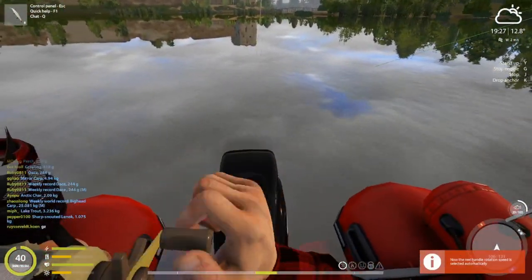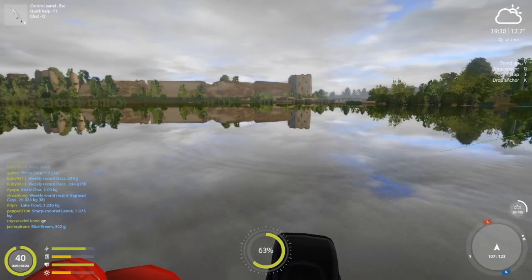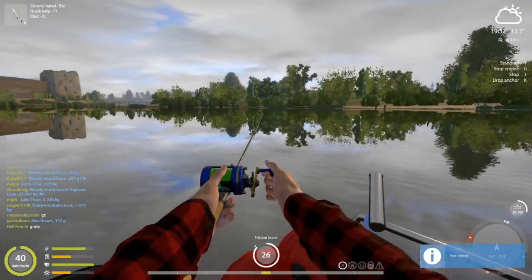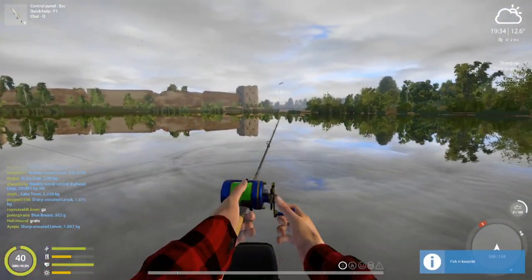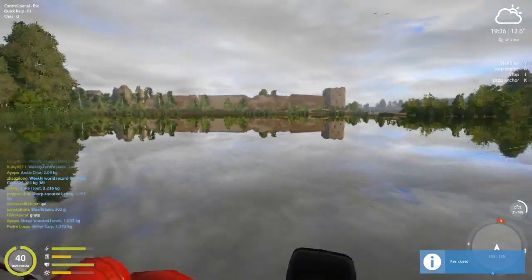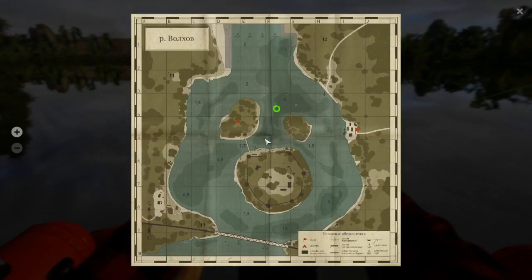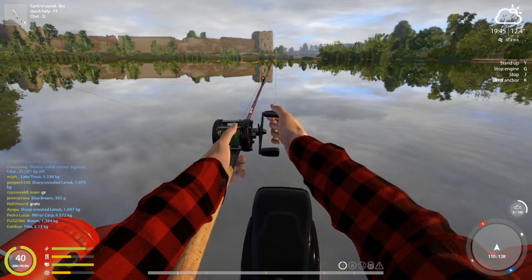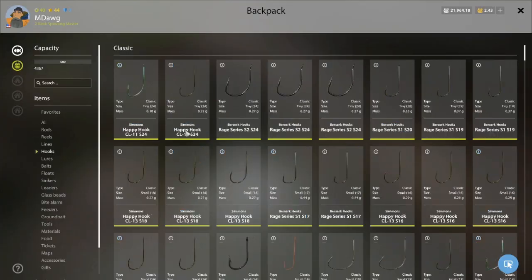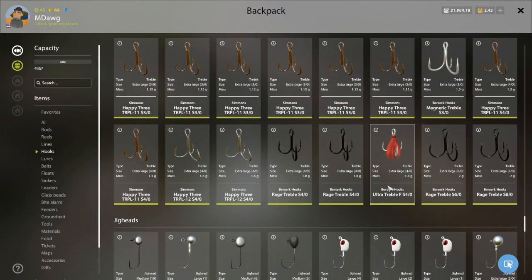All of these lures are stock except for this one. To be honest, I haven't really noticed a difference. But this one does have the 1-0 fluff hooks on them — size 1-0 hooks with the red feather caps. The other two are the same exact dodger but with stock hooks. The stock hooks they come with aren't bad — they just come with the Rage Treble size 4, so it's probably worth experimenting with increasing the hook size at least up to large 1. I went all the way up to large 1-0.